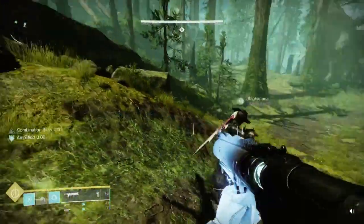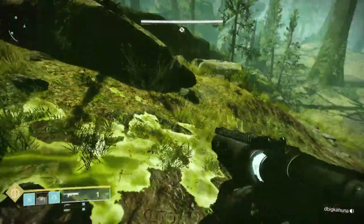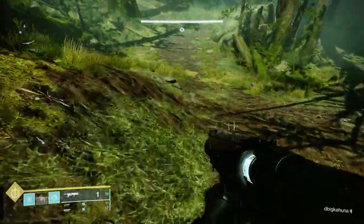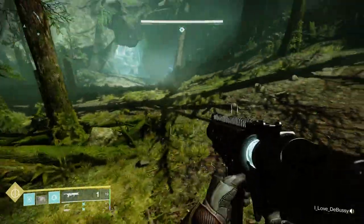In this guide, I will briefly go over the opening encounter within the Ghost of the Deep dungeon. In this encounter, you'll notice you're in a big open area, and you might wonder where to go. Your real goal in this encounter is to disrupt the Hive ritual, but you have to find it first.